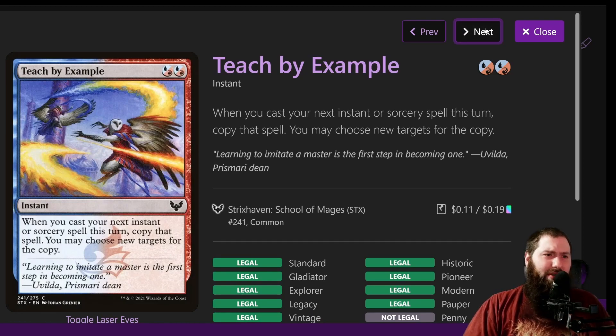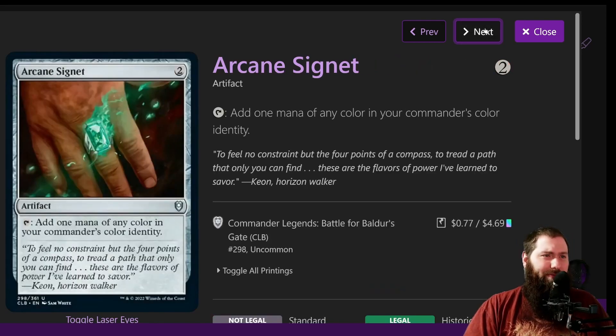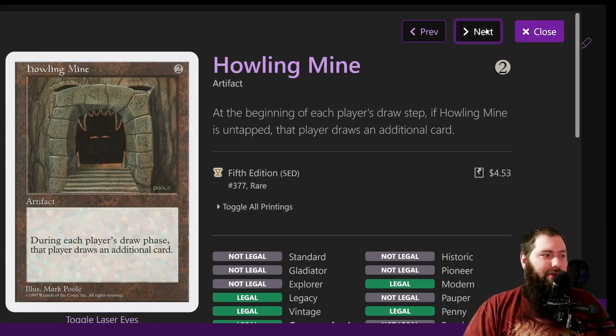Teach by Example is a budget version of a similar flashback spell. It's an instant with hybrid blue-red cost: when you cast your next instant or sorcery spell this turn, copy that spell and you can choose new targets. Make sure to cast Teach by Example first because if you don't, it'll screw things up. Unexpected Windfall is another draw-and-make-treasures spell — four mana instant, additional cost discard a card, then draw two cards and create two treasures.